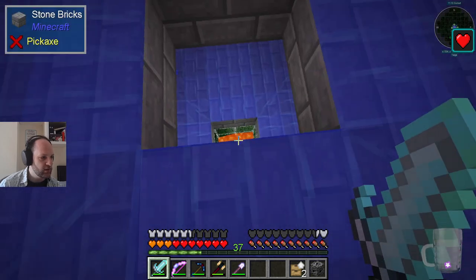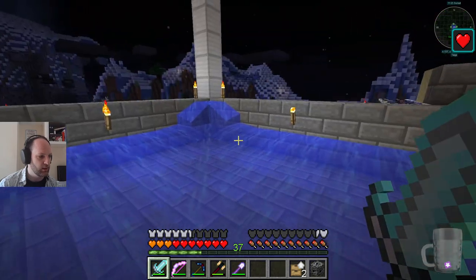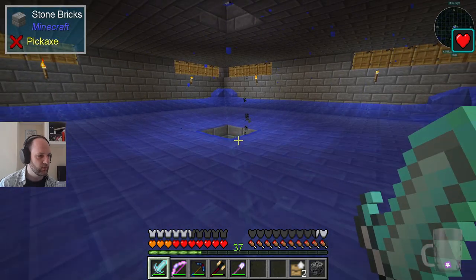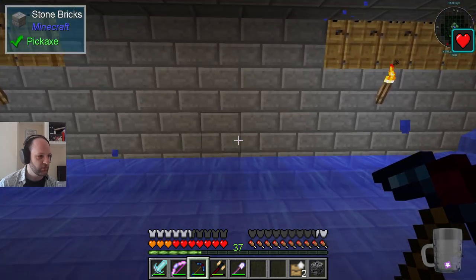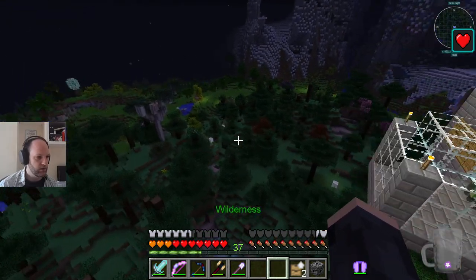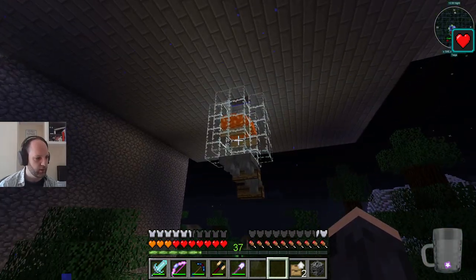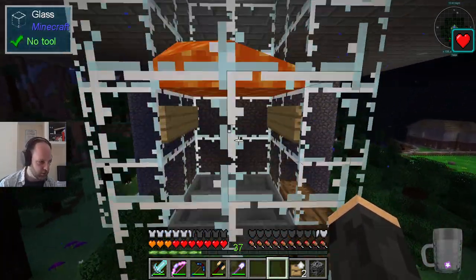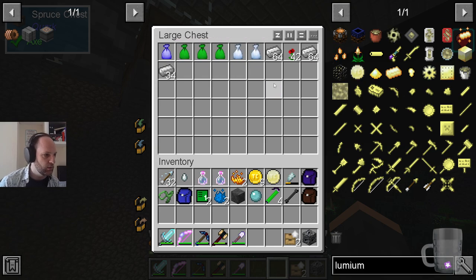I'm sure Tristan will tell us in the comments what those rods are for. Eventually it all gets pushed down here. Now this lava is special - it's actually hovering above the surface, held up by signs of all things, because wood doesn't burn or anything. This means the golem will be in the lava in order to die, but the items it drops will spawn below the lava and not get destroyed, which is handled by these hoppers, which then pull everything out into storage - and oh look, loot bags and stuff.